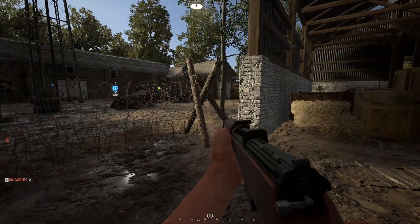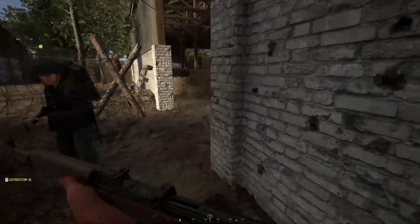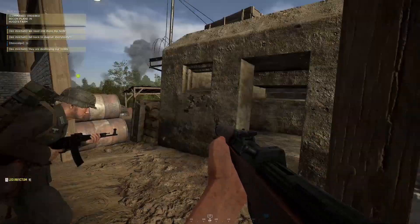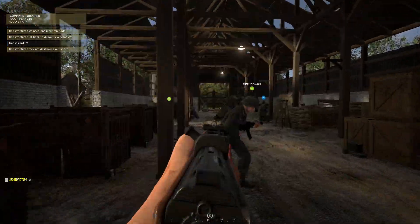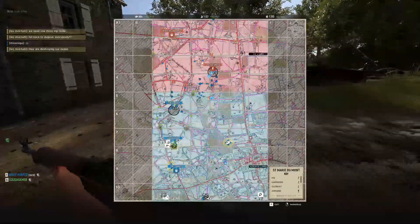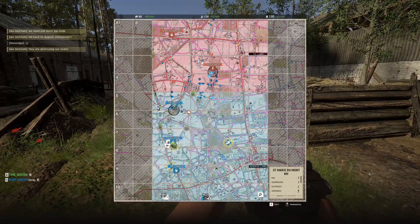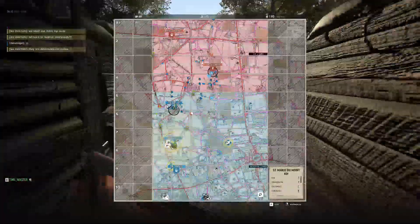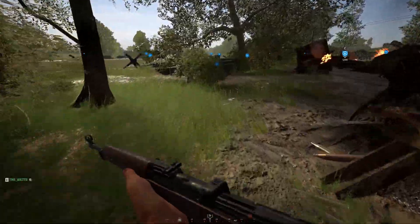We patrolled Yugo's Farm to find the enemy. The commander supported us with a recon flight. We killed the enemy there and cleared the area. However, there was an outpost right nearby and enemies had spawned back in inside a little barn. We marked the enemy outpost next to the dugout. Our squad got back to the dugout to help Baker's squad as things were getting hectic.